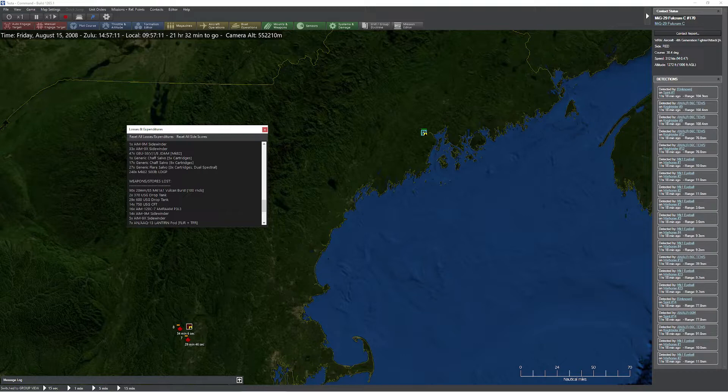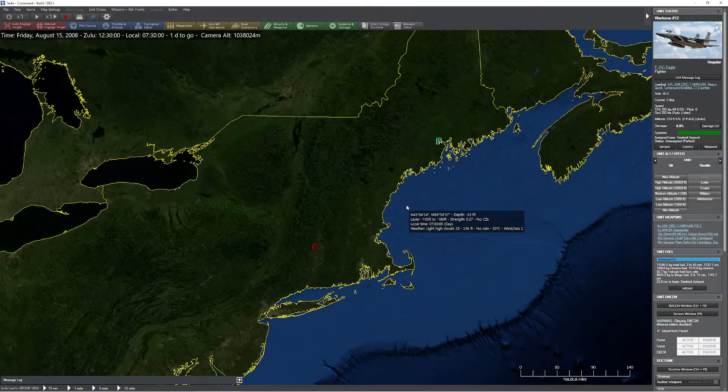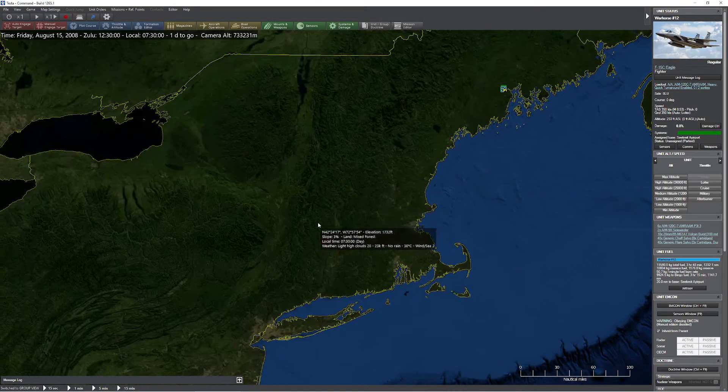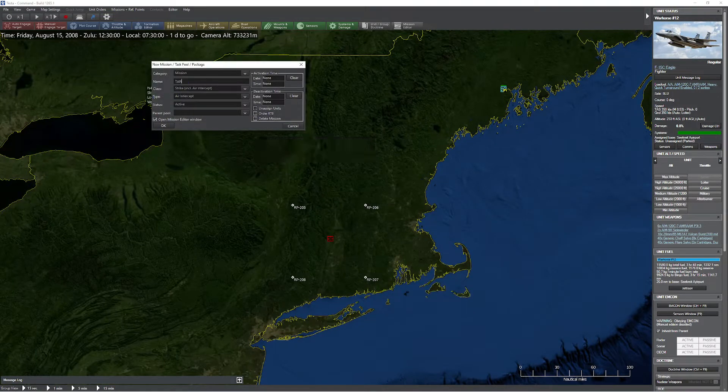Let's give it a try. This time we're going to set up a CAP for both SEAD and AAW, then release our strikers and see if anything goes differently. I'm going to define a rectangle area. Control F11. I'll call this TARCAP, and this will be our AAW folks.